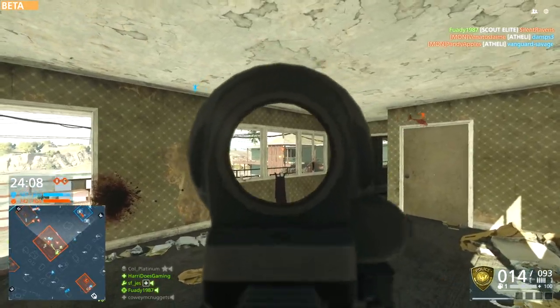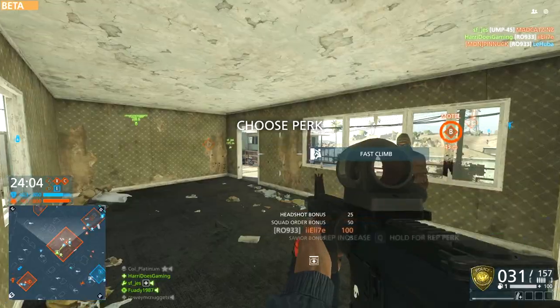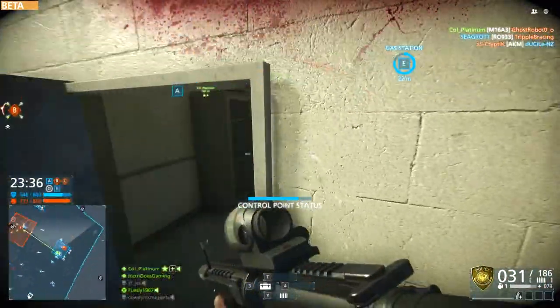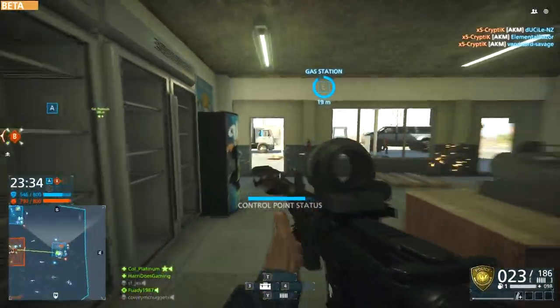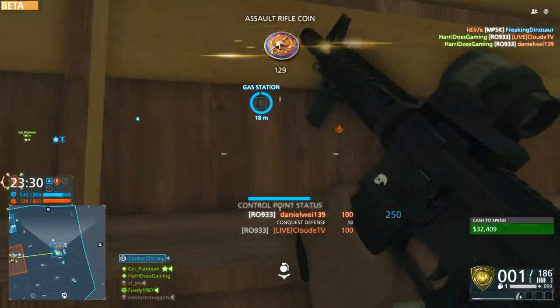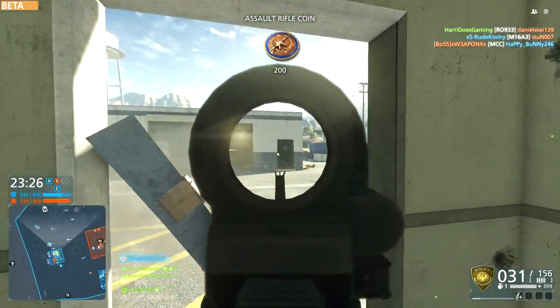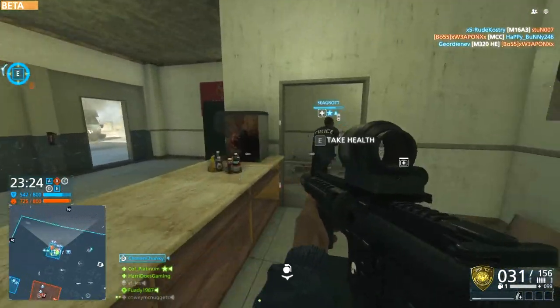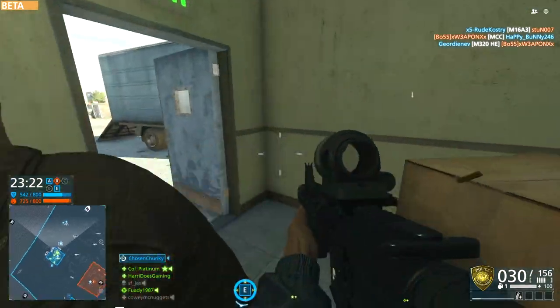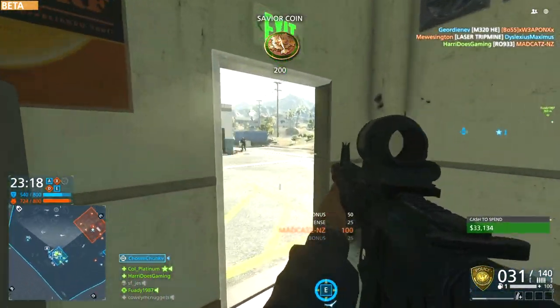A lot of people are complaining that weapons in the game are just way too uncontrollable, and while that's somewhat correct, one thing I want to point out is: buy the muzzle brake. For weapons like this carbine it actually reduces vertical recoil by 40% and even reduces side-to-side recoil by about 17%, which I know sounds crazy. Attachments in Hardline are completely different to BF4 — in fact they're so different I'm going to make a video about all of the attachments.